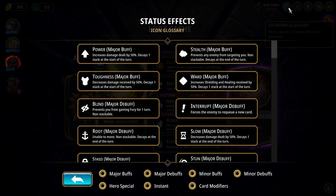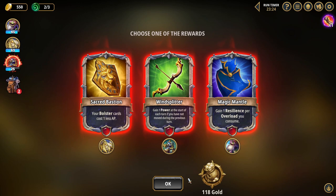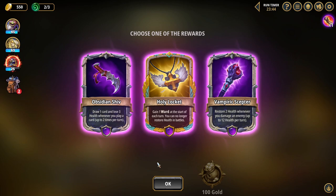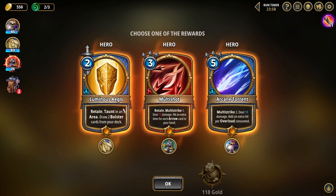Give me the loot cash. I got a damn Holy Nova on the screen right now — I would love to see the cards that are here. Hey Holy Nova, get off of the screen for a second. There we go. Your bolster cards cost one less — that's pretty good for Leon for sure. Gain power at the start of each turn if you have not moved — we don't need that. Bolster cards costing less is interesting, but gaining a resilience per overload you consume — we do that all the time. That's actually kind of sick. Draw a card, lose 3 health whenever you play a card — nope, not for me. Restore 2 health whenever you damage an enemy — that is fantastic. It's going on Tara.